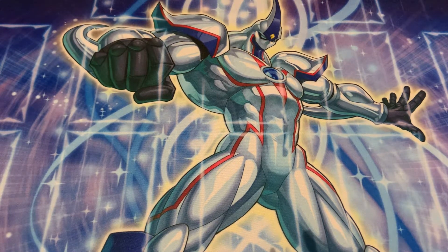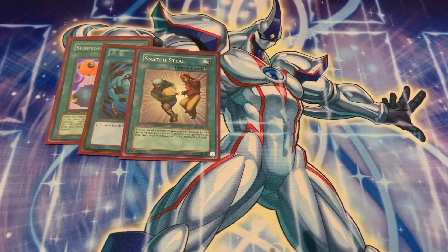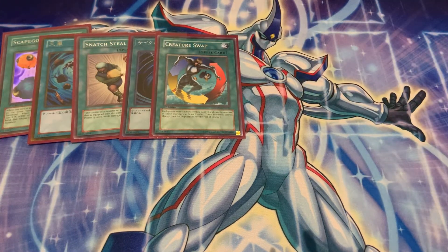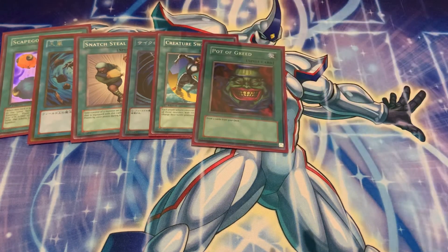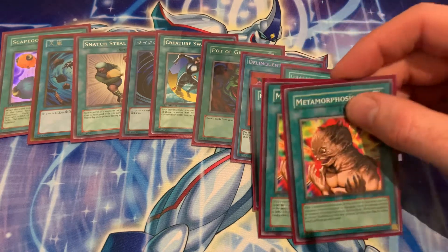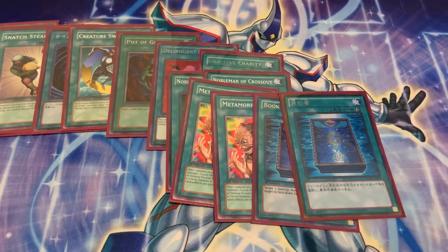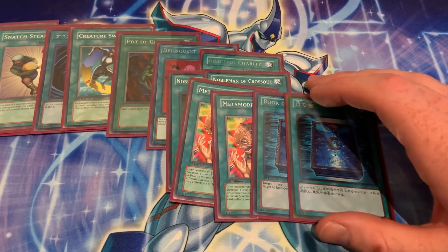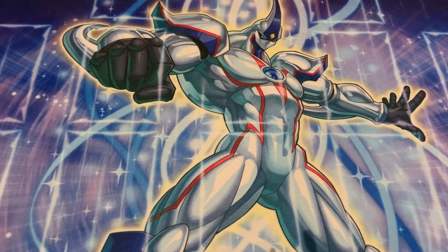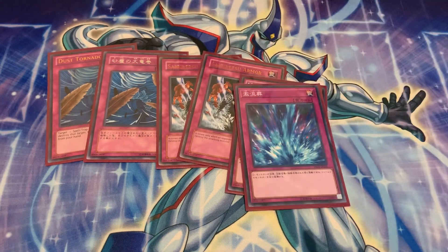Then a very standard spell lineup. We have 1 Scapegoat, 1 Heavy Storm, Snatch Steal, MST, Creature Swap for the goat, three Shining Angels, Faith if needed, Tsukiyomi, Tomato, Sangan, Pot of Greed, Tenkit Duo, Graceful Charity, two Noblemans, two Metamorphosis, and two Book of Moons. In decks like this, especially when running Metamorphosis, I like to run a four-of count between Book of Moon and Tsukiyomi. For traps: two Dust Tornado, two Sakuretsu Armor, two Mirror Force, one Torrential Tribute, and one Reinforce Truth.